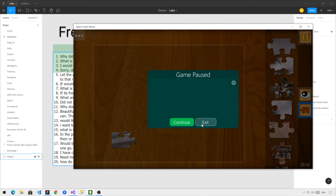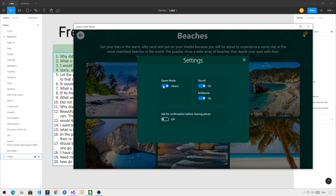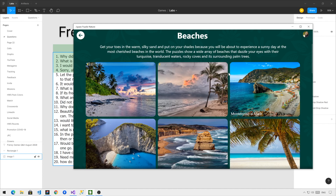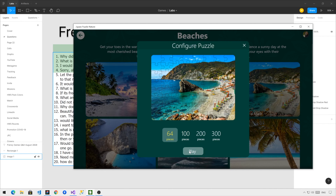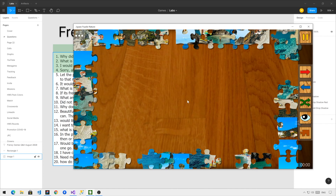If you go to settings, exit the current game, go to settings, and change the game mode, when you play another game you will see that all the puzzles are scattered around the board. When you drop them, they don't move at all — they stay exactly where you place them. So it's a matter of preference. If you like the pieces to be exactly where you place them, use the Classic game mode.